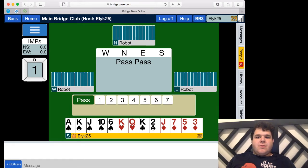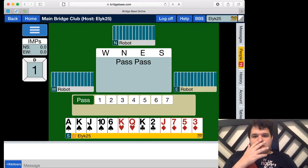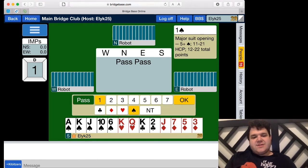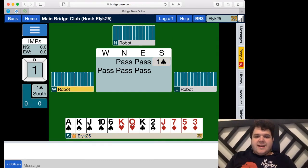Let's get into an example of bidding. I'm the first person to bid here; the first two people in front of me have passed, which means they don't want to get into the auction. One thing I might bid is one spade, which shows a preference for spades to be trump. I'm also showing that I probably have a pretty good hand — I have one of the four aces and three of the four kings. So I'm going to put a bid out there for spades, and in this case, I bought spades.